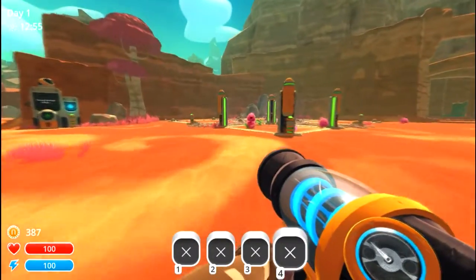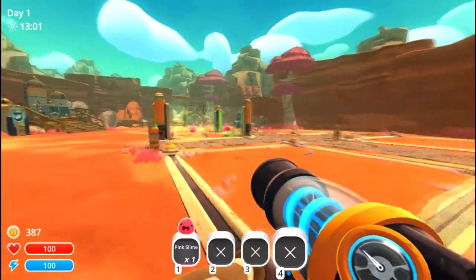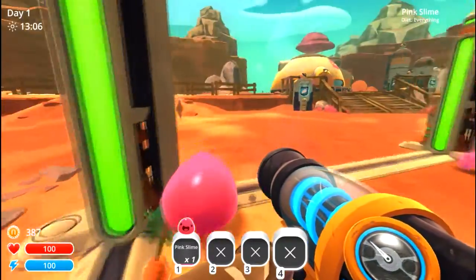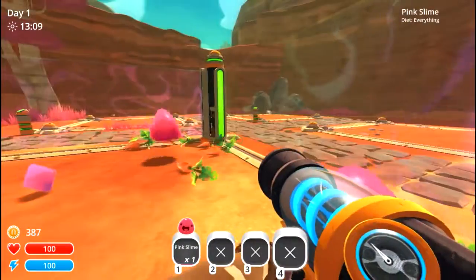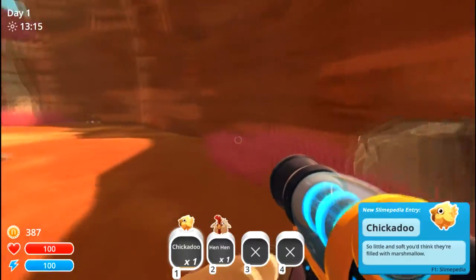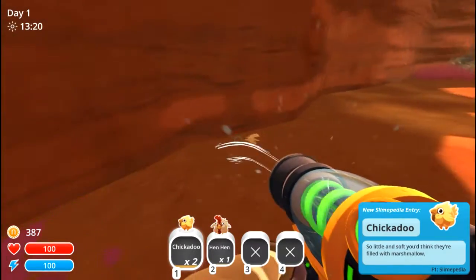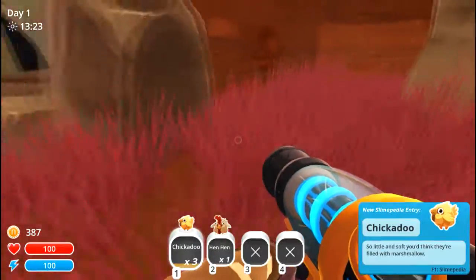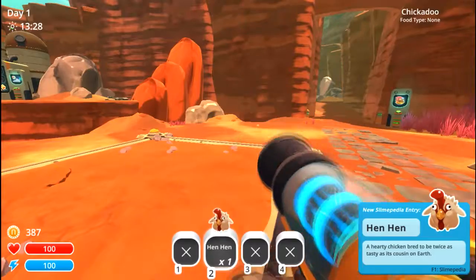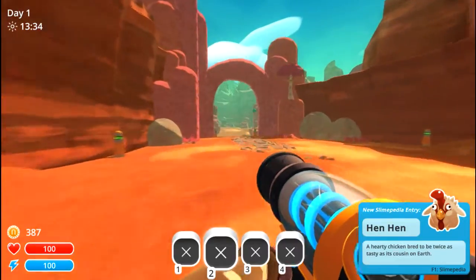I'm sure people who want to read that will read that. What are you doing out of your pen, you darn rascal? This is why I don't really want you pink slimes around — I don't have any purpose for you and you're always going to try to get out and eat my chickens. We're going to keep you relatively safe by keeping you farther away from them — over there, stay, you'll be fine.